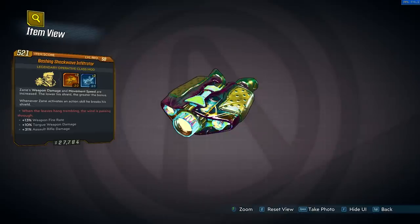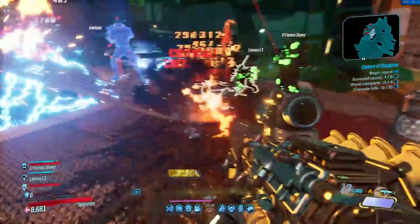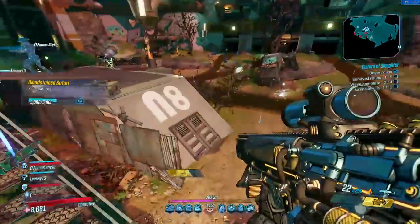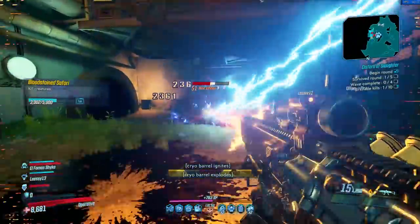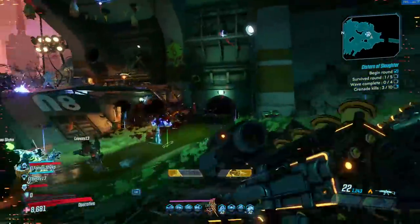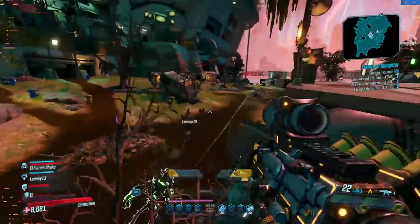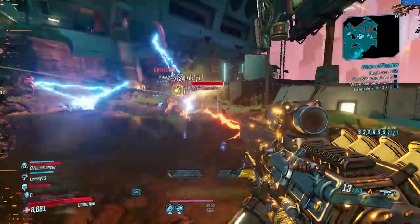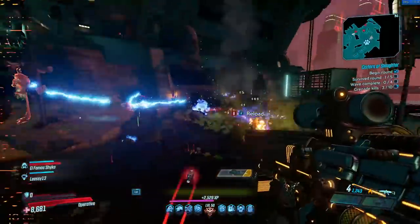Next up is the Infiltrator, another one I've highlighted quite a lot and really like. Zane's weapon damage and movement speed are increased the lower his shield, the greater the bonus. Whenever Zane activates an action skill, he breaks his shield. This is a bit counterproductive since a lot of Zane's skills want him to have full shields, so having a class mod that breaks that shield constantly is a little against the grain of some builds you may want to run.